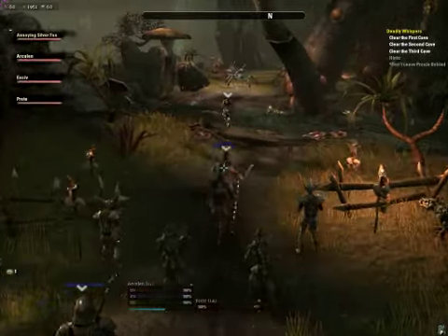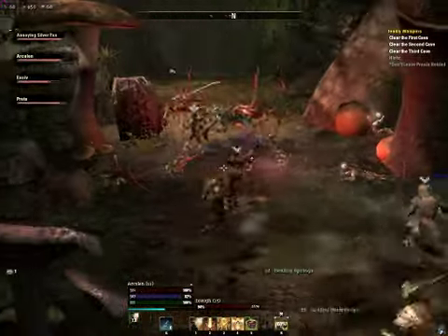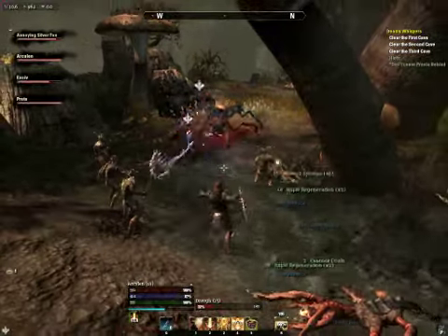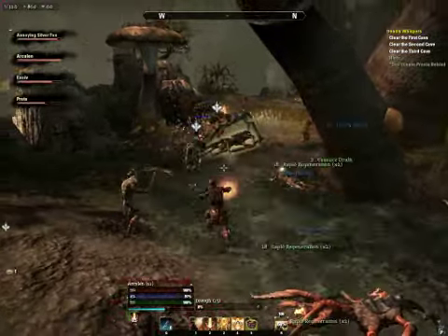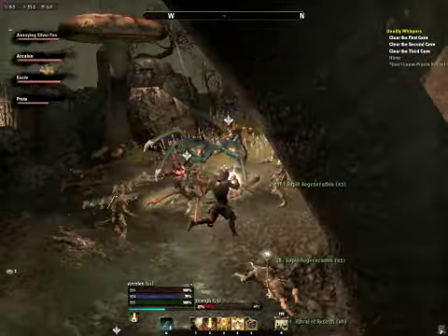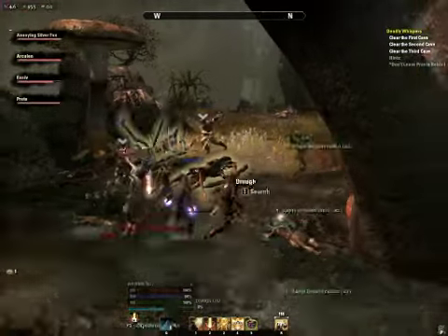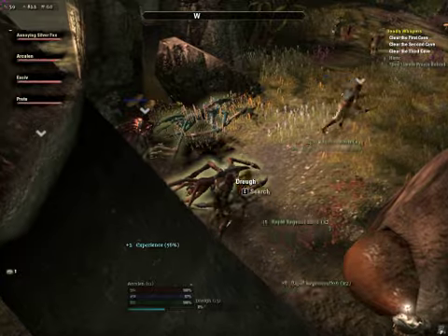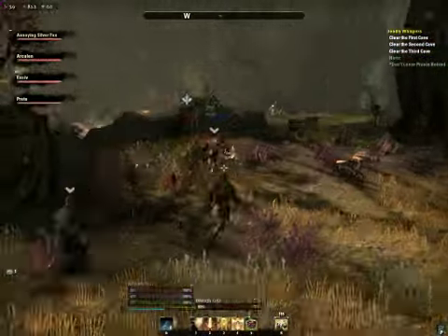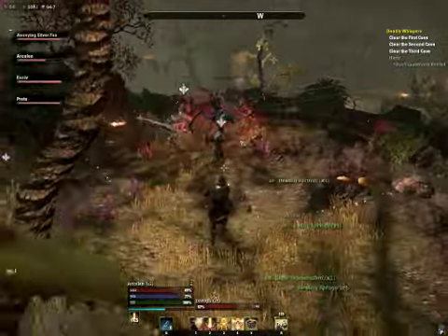I went with the Templar under the Restoring Light tree for heals, plus a Restoration Staff. I'll try to do a play-by-play. There's an AOE, there's a second AOE — kind of like my hammer shot. I sit here and attack enemies because every final hit of my power attack heals some of my allies. There's also a group-wide heal — about a two-second cast, it's expensive, but it heals everybody for a good amount. It's basically your bread and butter in rotation with the Templar.